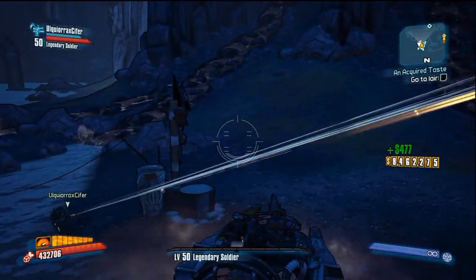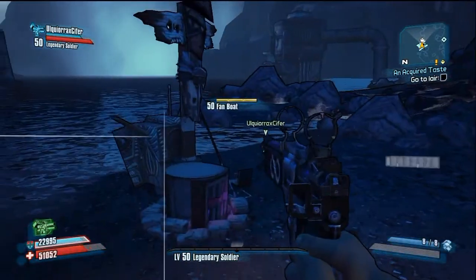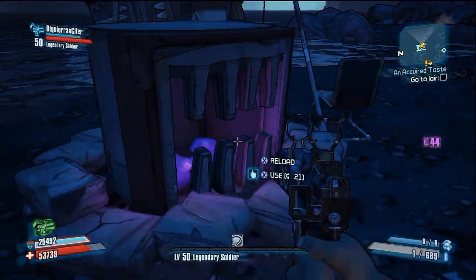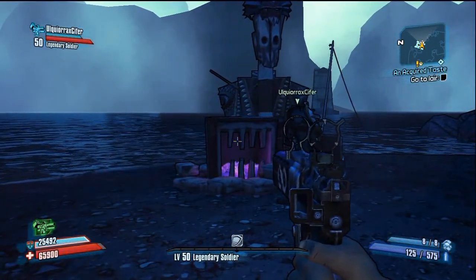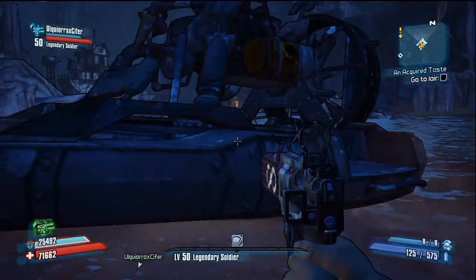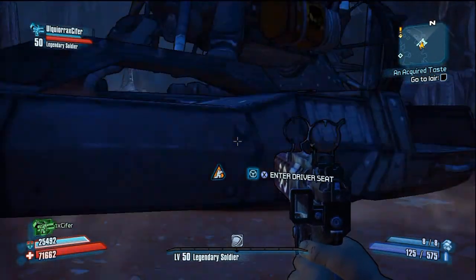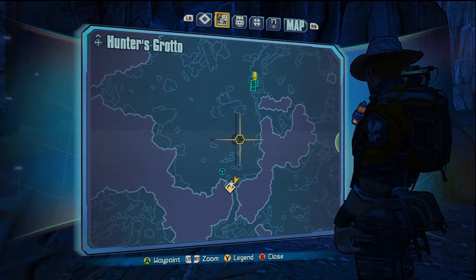Here's the third one, right on the water's edge. Just grab a vehicle — it's really out in the open and not that hard to find. The hardest one to find is the fourth one. The fourth one I'm showing you is the hardest one to find, as it's on top of a mountain.